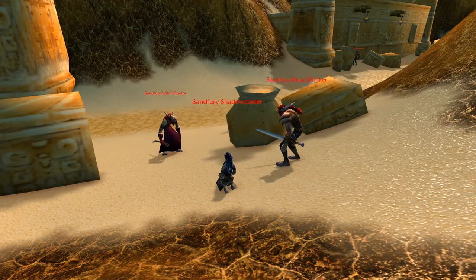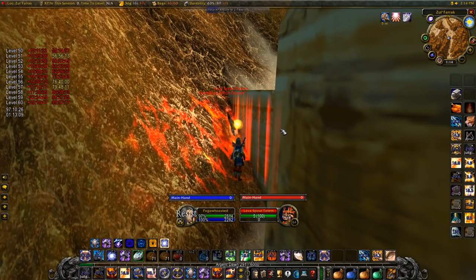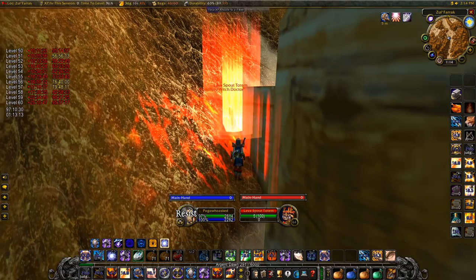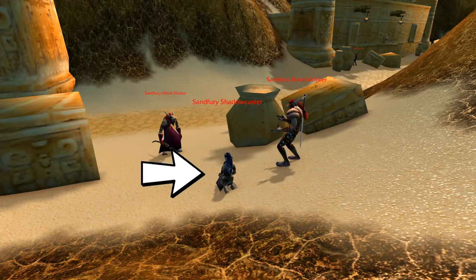Now let's talk about the mobs. At this part of the instance there are three different mob types. Witch Doctors are melee and summon wards — the fire ward does 150 damage every 3 seconds in an 8-yard radius, and you may have to kill them with Judgement. Blood Drinkers are melee and have a roughly 50-damage instant 8-yard AOE around themselves. Shadow Casters have a 300-damage Shadow Bolt spell which you may have to put effort toward line-of-sighting.